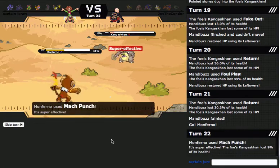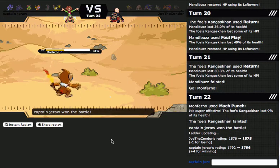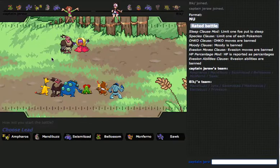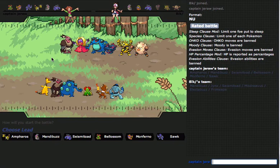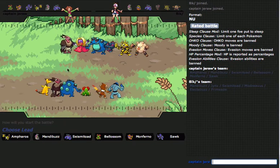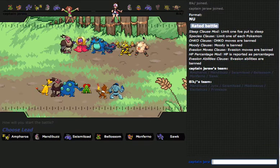The weird Focus Sash Stealth Rock Monferno set is not all you can run — this is also a very good set. Thanks to DragonLX for — I just saw a video of him using it. This guy though has a very solid defensive core. He's using Mandibuzz and Seismatoad just like I am, and then an Electric-type, and then a Fighting-type.